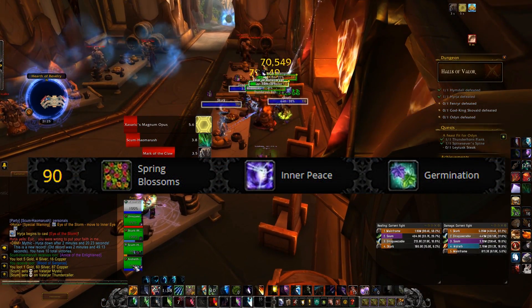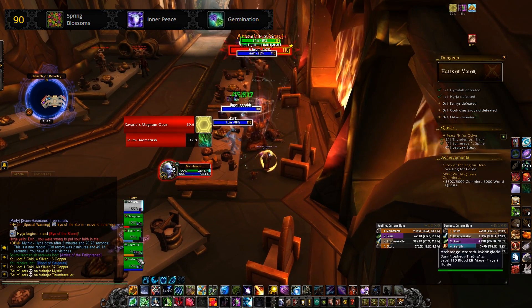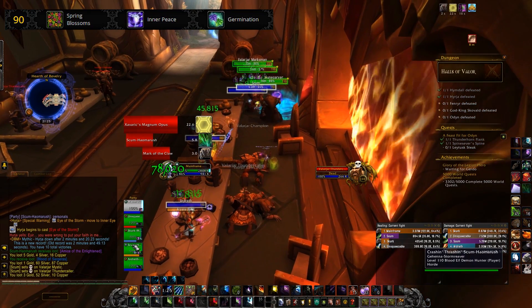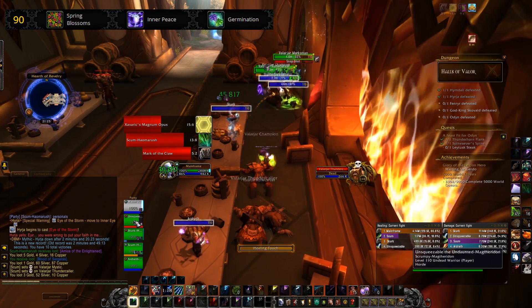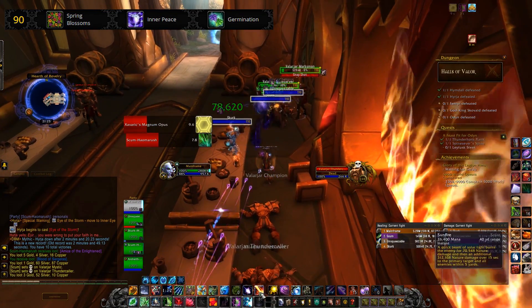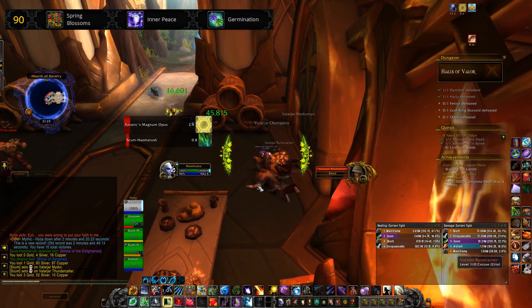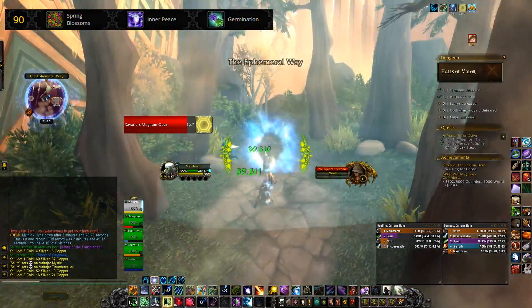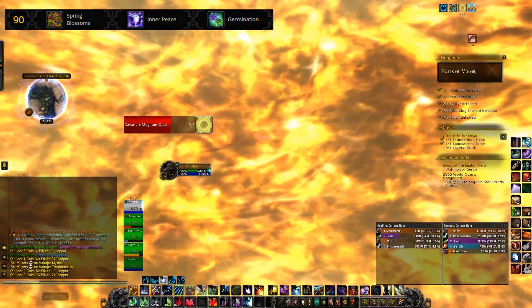At level 90 we have Spring Blossoms, where each target healed by Efflorescence is healed by an additional 60% spell power over 6 seconds; Inner Peace, which reduces the cooldown of Tranquility by 60 seconds; and Germination. The issue with Mythic Keystone runs is that there's a lot of movement and a lot of stuff on the floor — players have to move, and you're not really getting the benefits of Spring Blossoms because everyone's moving out of your Efflorescence ring. So I go for Germination. Germination is absolutely amazing.